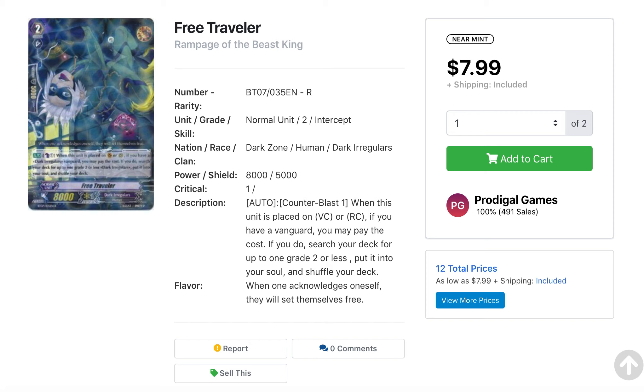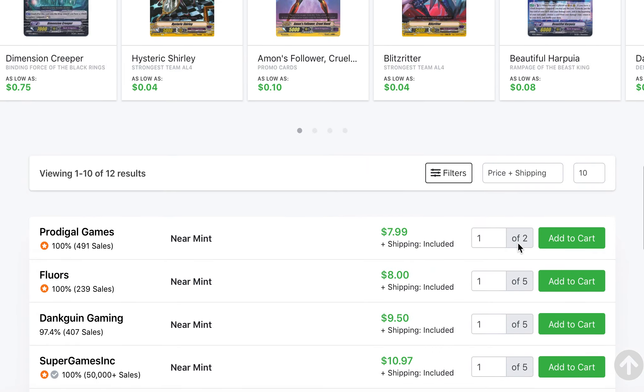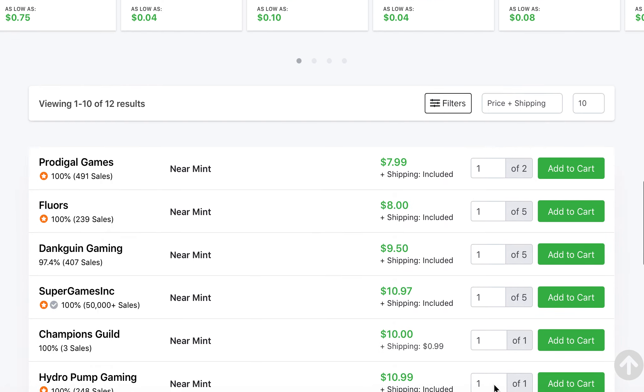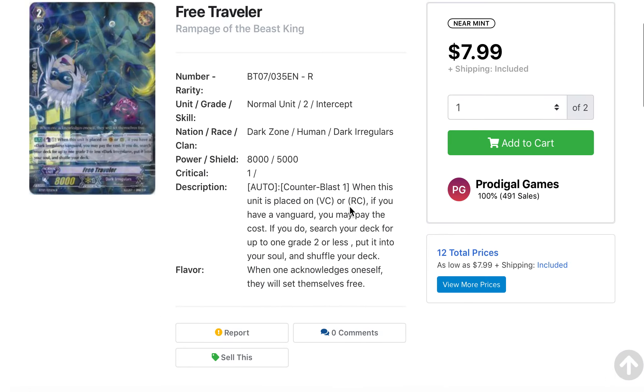For the first card on the list, we have Free Traveler. This card has actually seen a lot of play in Premium Format, with Dark Irregulars being a thing. It's picked up and been one of the major decks in Premium Format, based on all the different decks revolving around No Life King, Death Anchor, being able to loop pretty well with a lot of the Premium Support. I won't be surprised if we see a hit on the list. This card used to be picked up for $0.20, and it's now up to $8 minimum, $10 max. It's insane just how crazy this card's price has gotten.